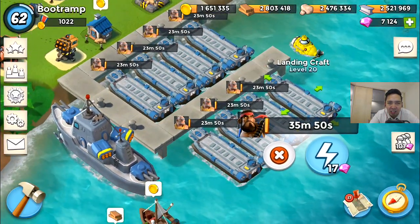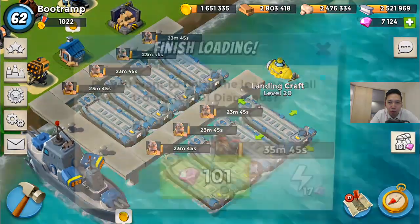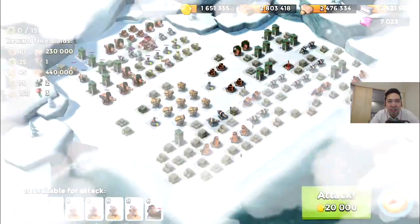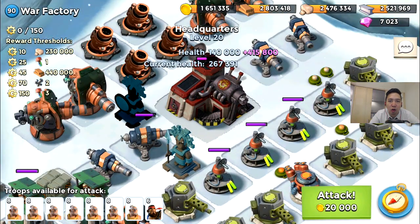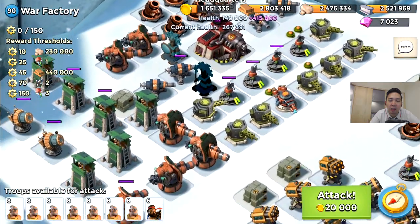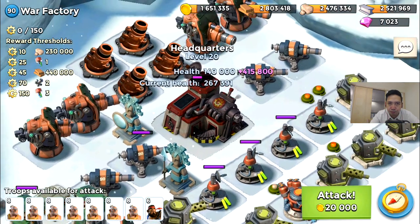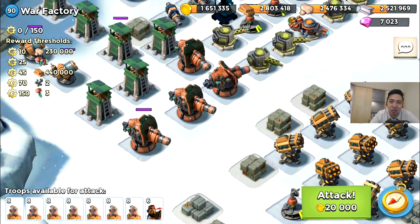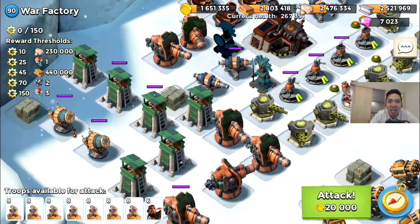We're gonna be hand-blasting — this is the last chance. This is the third attack, and that means if I cannot take down Colonel Gearheart I won't be getting any rewards at all. The HQ has got about 267 to 391 health left and that is a crazy lot. Wish me luck — I really hope I can take her down because I really need those modules. It's gonna be super fun to make those maxed out prototype defenses, at least the doom cannon.